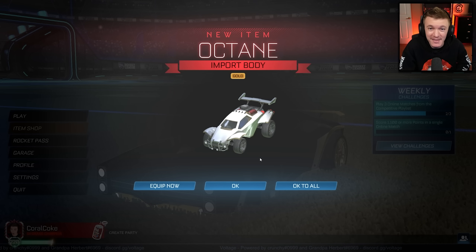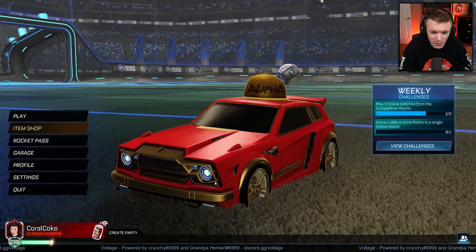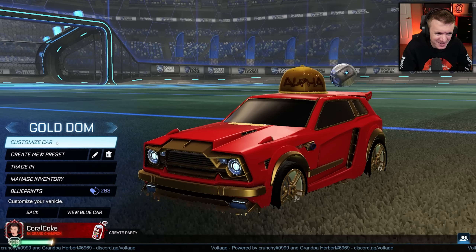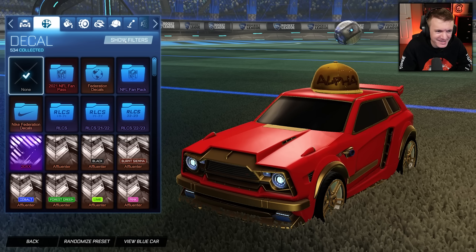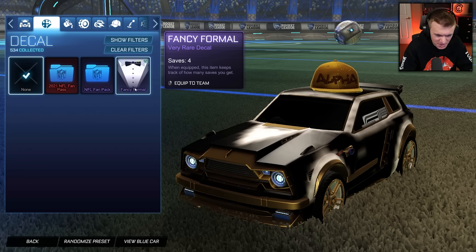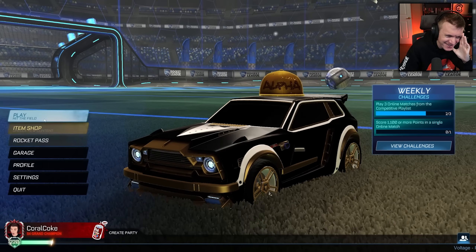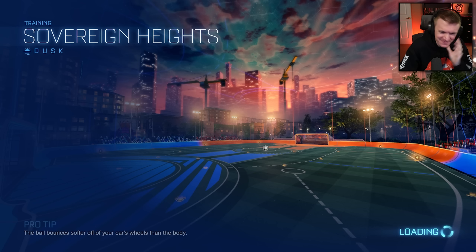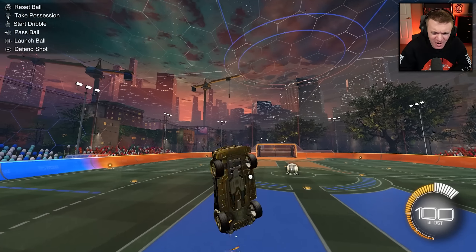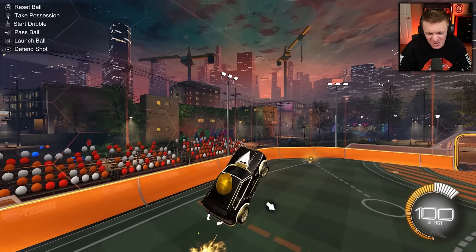But really quickly before I end this video, I do want to show you guys what the gold Octane and the gold Fennec look like, so we're going to equip that. I might have already shown these in previous videos, so I'm sorry if this is a repeat, but I just got to show it. Do I have Fancy Formal for the Fennec? I do! Oh, it's so good! We got to see this — just to compare it with the Dominus, you know? I love the underside of gold cars, it just looks so good.